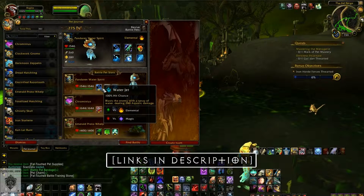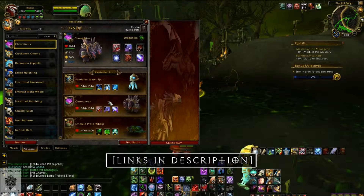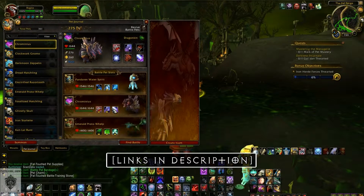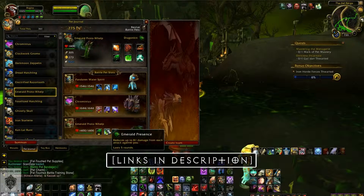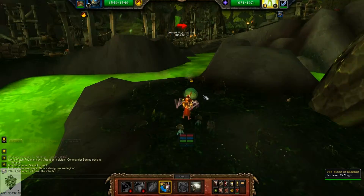The pets I'm using in this video are similar to the ones I've been using for all my other guides: the Pandaren Water Spirit with Water Jet, Whirlpool, and Geyser; Chrominius with Bite, Howl, and Surge of Power; and the Emerald Proto-Whelp with Emerald Bite, Emerald Presence, and Emerald Dream. If you've seen my other guides, I'm sure you know the procedure by now.